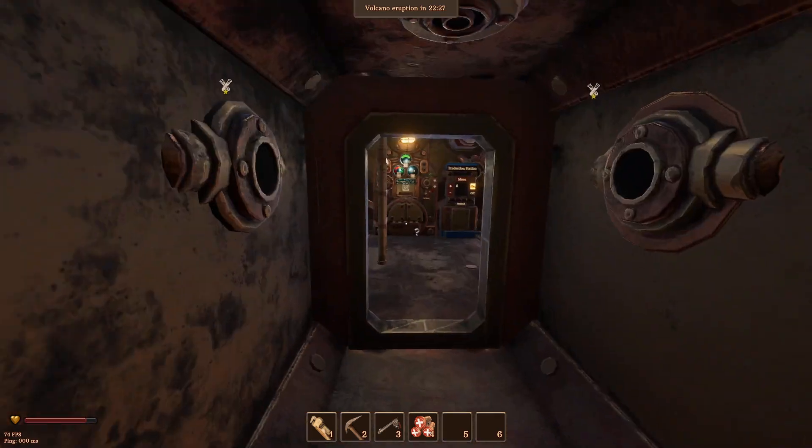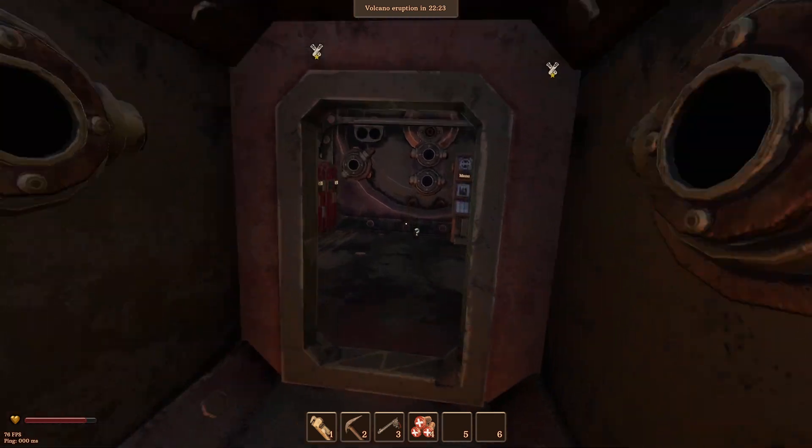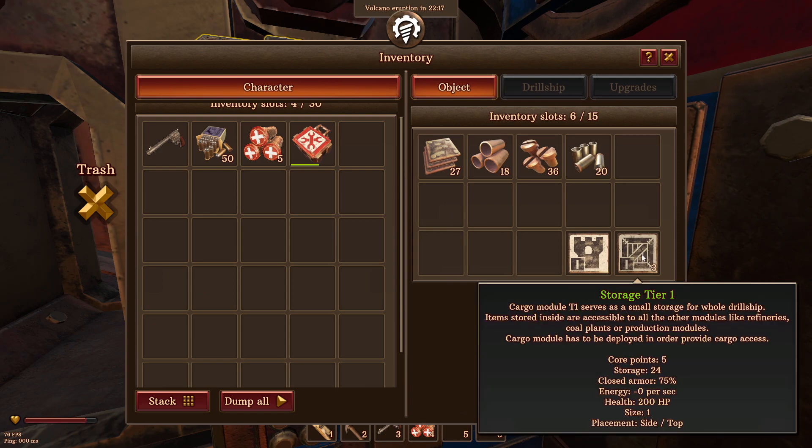Hello ladies and gentlemen, welcome back. We are, as you can see, climbing right now. Something I learned today — I was reading some modules because we were getting some guys and I was killing some of their things. And I noticed the storage tier doesn't actually use any power.